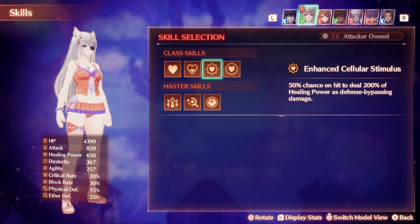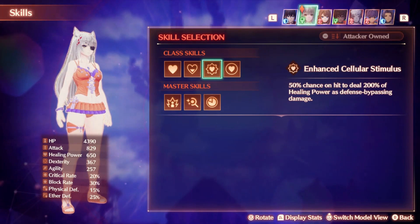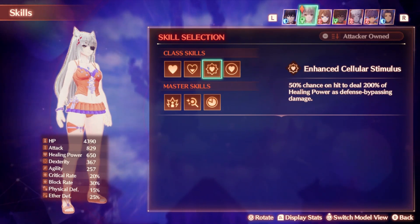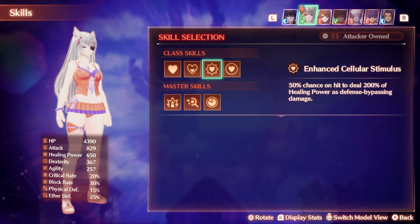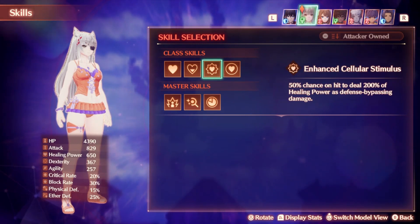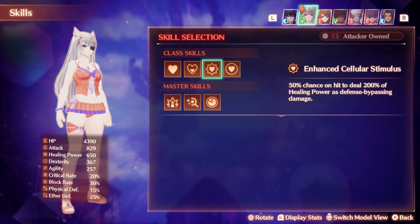Our third skill is Enhanced Cellular Stimulus. This has a 50% chance on hit to deal 200% of your healing power as defense bypassing damage. So basically this is one of the only effects where the higher your healing power is, the more damage you're going to deal. Now this is not a powerhouse of offense by any means, so don't expect this to do too much damage — this would only be doing about 1,300, which is not that impactful given the millions of HP a lot of enemies have. But it is a little bit of extra damage that can go through defense values, which can be pretty nice in certain situations. It isn't entirely useless, but a support skill would probably be better.